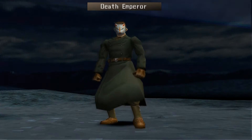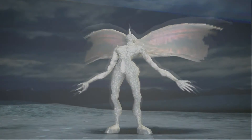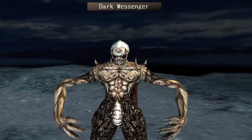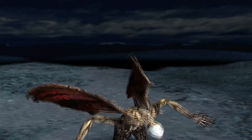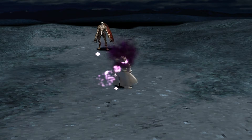Death Emperor — so if we use that ability I was talking about earlier, this is what we would turn into. I know I didn't show that to you guys yet, but I will. I'm saving it for the right time. We have that exact same ability that he just used on us.